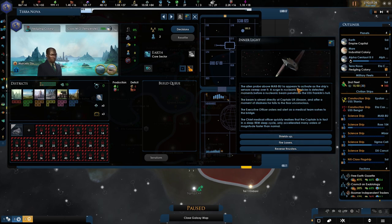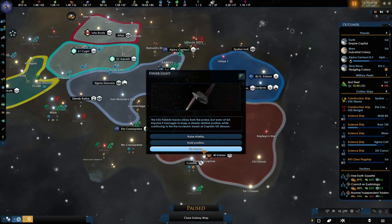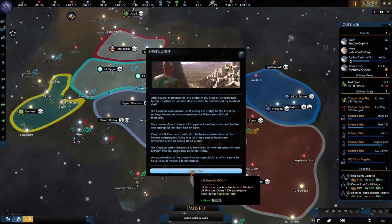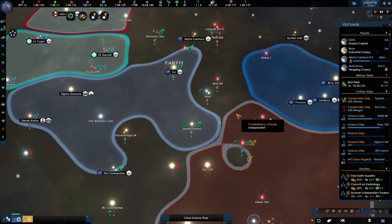The alien probe above Mode 5 appears to be activated. As the ship's sensors sweep over it, a surge of nucleonic particles is detected moments before a nuclear beam penetrates USS Franklin's hull — the beam aimed at the Captain. Wolf falls to the ground. Can we shield up? We know what it's all about — reverse shields, reverse the thrusters, hold position and continue to monitor the Captain. And there we go, we got ourselves a float. We can activate it over here, but I really don't see any point in doing so.